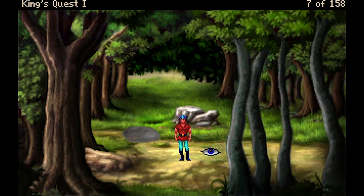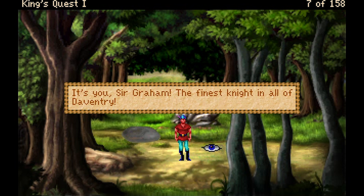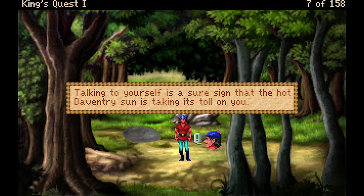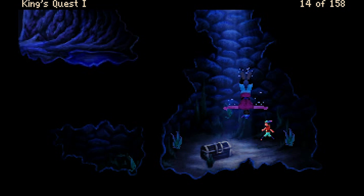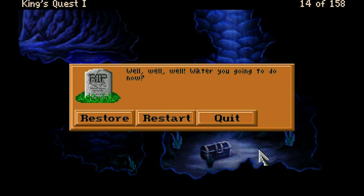Let's try them out on ourselves. 'It's you, Sir Graham, the finest knight in all of Daventry. Talking to yourself is a sure sign that the hot Daventry sun is taking its toll on you. You check to make sure that the feather is still securely stuck in your cap.' So Graham doesn't have the same ability to hold his breath under water like Sega Master Graham. Water you gonna do now?